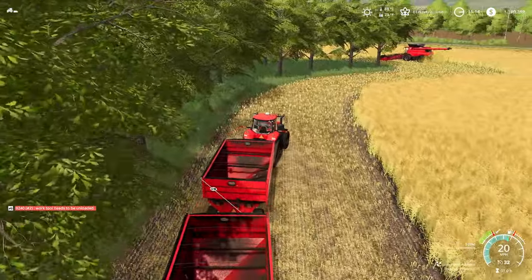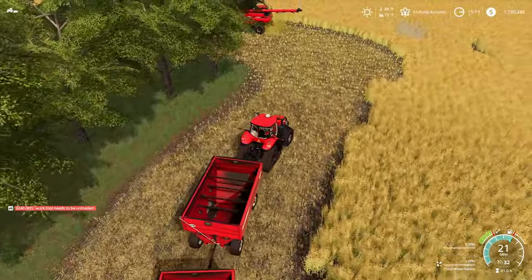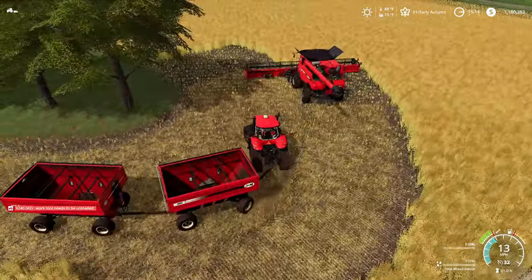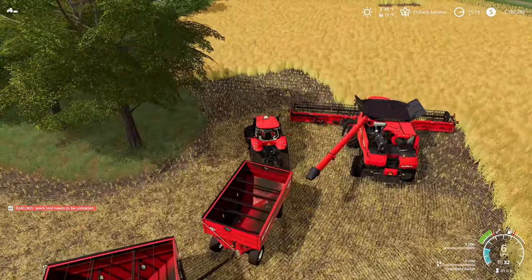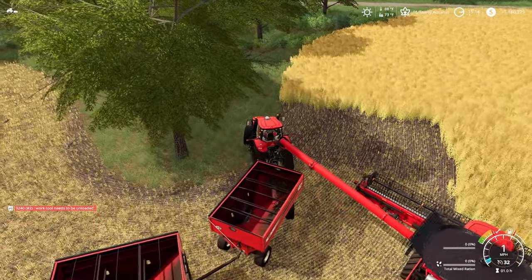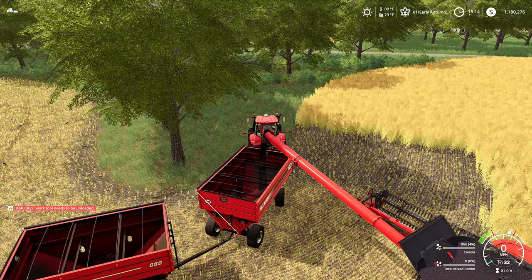Looks like the combine is ready for me to unload. I usually like to do the first go around the field myself — sometimes with trees nearby on the edges, like this field has, the helper doesn't always see the trees.